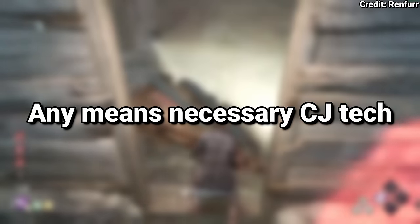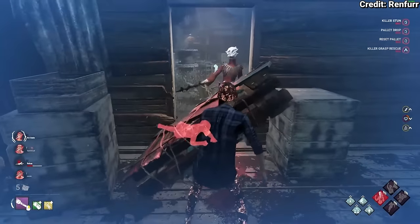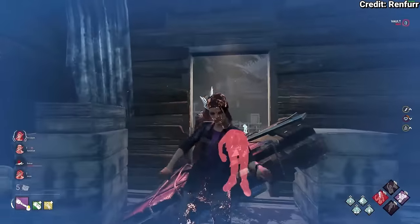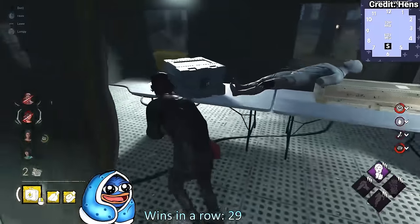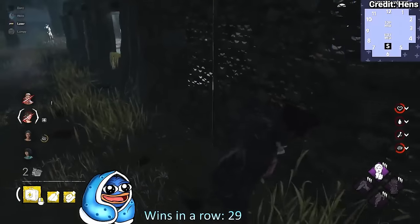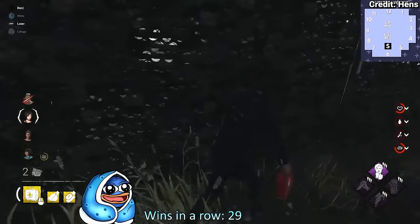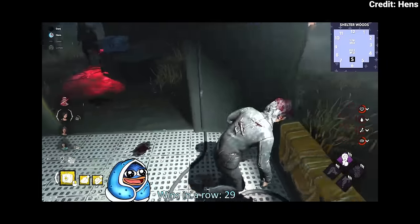The Any Means Necessary CJ tech — using the perk Any Means Necessary, you can start the animation to pick up the pallet, which stops the killer from being able to break it and therefore pick up the survivor, and flashlight save again. The shift tech, from the depths of competitive DBD, is where by not using the shift key — therefore not sprinting — a chase is never started with the killer. And when you're not in chase, windows never block and you can loop them forever, therefore increasing chase time indefinitely.